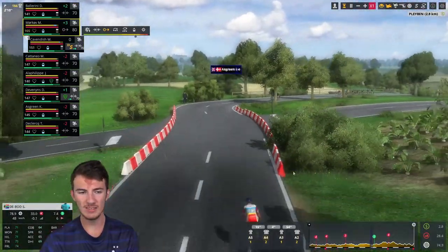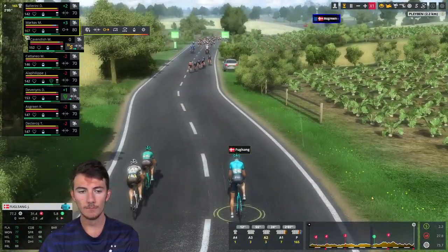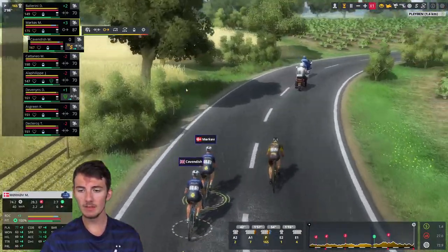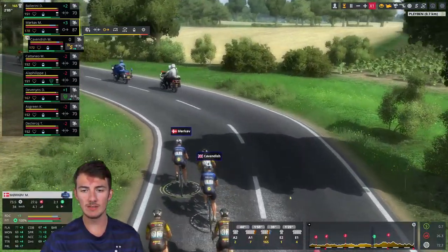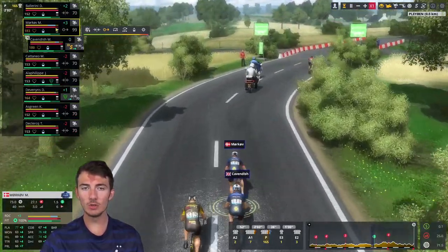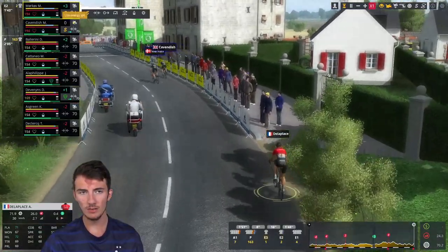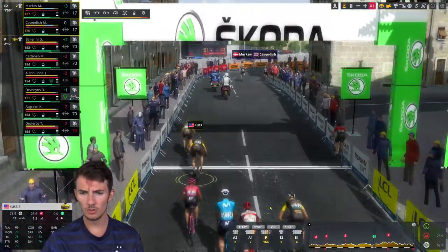More crashes — this time it's INEOS's Richard Carapaz, being waited on by Van Bouwel, Castroviejo, Geoghegan Hart, and Michał Kwiatkowski. The peloton is going to do something — yes, Jumbo-Visma already putting the hammer down to try and put Richard Carapaz out of GC contention for 2021. Even more crashes — Nacer Bouhanni is involved, and I think Jacob Fuglsang has been in an incident too. Jacob Fuglsang is the first withdrawal from the Tour de France. Mad and mental.